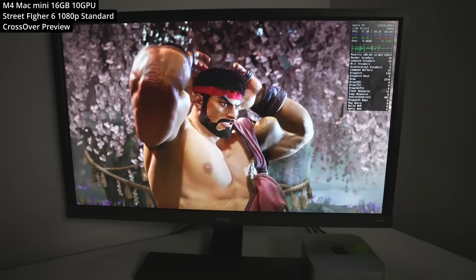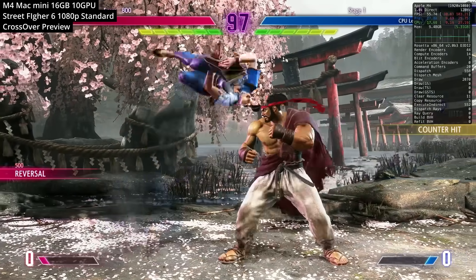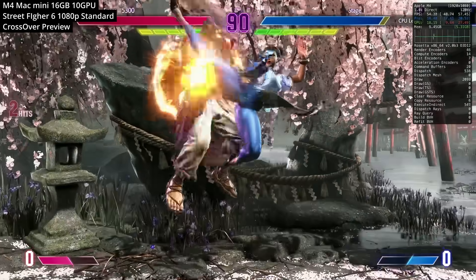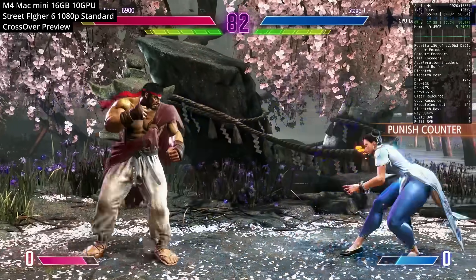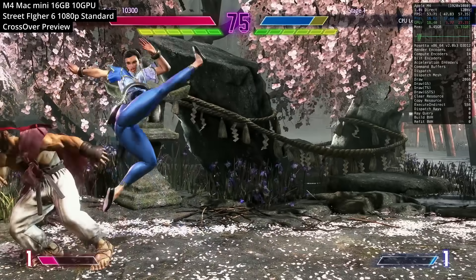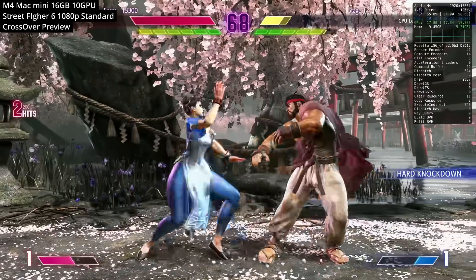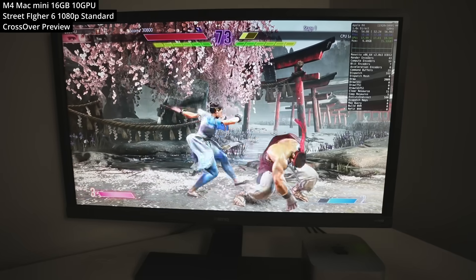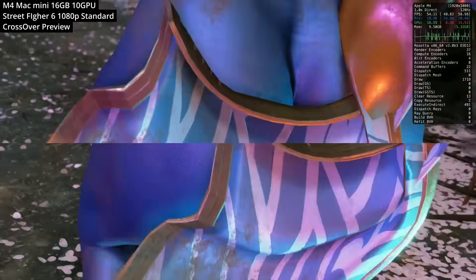We're also looking at another Windows title through Crossover — the fighting game Street Fighter VI. What's really impressive about the M4 chip is that we're able to get nearly 60 FPS at the standard settings at 1080p. You could easily hit a pure 60 FPS by turning down one or two settings. We're not using any upscaling, so there's lots of room for improvement. The frame timing on the right is flat-lined and pretty smooth, making this a great title to play on a Mac. Note that online play doesn't currently work; in the future I'll be testing Tekken 8, which does allow online multiplayer. It would be really cool to see Capcom bring Street Fighter VI natively to the Mac, especially as it uses the RE engine — the same engine used in the natively optimized Resident Evil games.